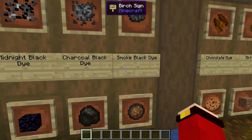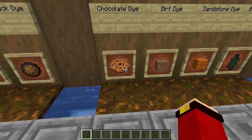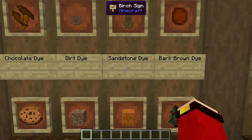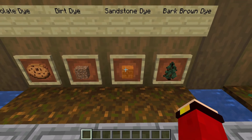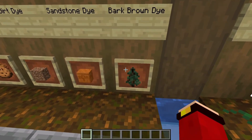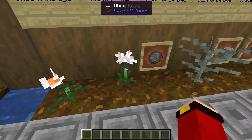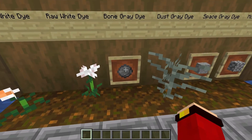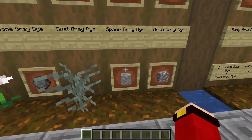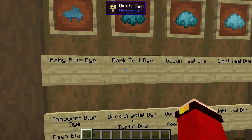Smoke black dye comes from fire charges. Chocolate dye comes from chocolate chip cookies, obviously. Dirt dye comes from dirt. Sandstone dye comes from any type of sandstone, as long as it's orange. Bark brown dye comes from any type of sapling. Snow white dye comes from calla lily. Raw white dye comes from white roses. Bone gray dye comes from firework star.